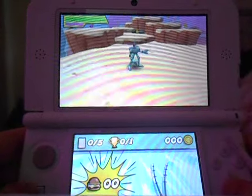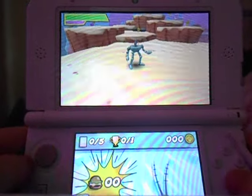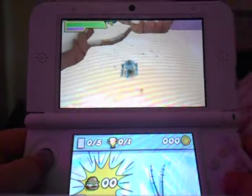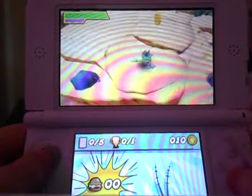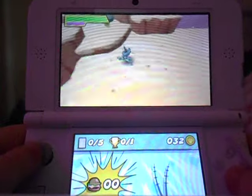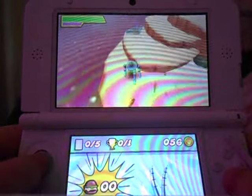Let's do superhero stuff. Now into the controls: use the control pad to move the character. To jump, press the jump button — that's B. These coins are your collectibles: the yellow ones are worth 1 point, the gold ones are worth 20 points, and the silver ones are worth 5 points.